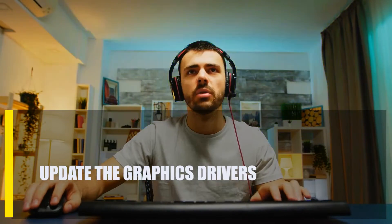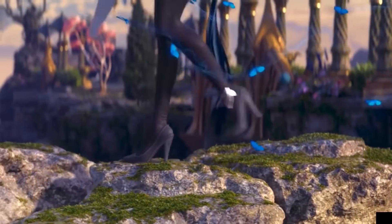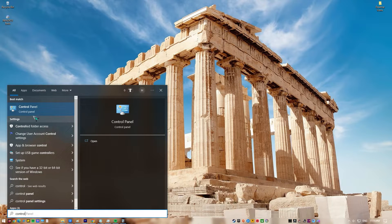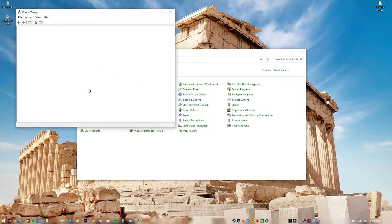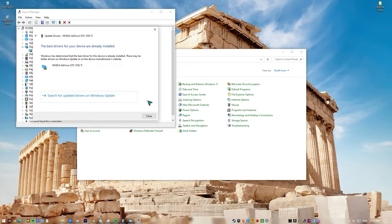Next, update the graphics drivers. Having the right hardware components is just as important as having the most recent drivers. A driver is like a mini operating system for a single piece of hardware. Press the Windows key on the keyboard, type in Control Panel and select Control Panel. Change the view drop-down to small icons and click on Device Manager. Once the Device Manager is open, click the drop-down for Display Adapters. Find your Display Adapter, right-click on it, and select Update Driver. Then select Search Automatically for Graphics Driver.